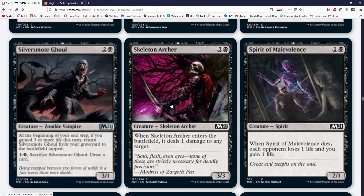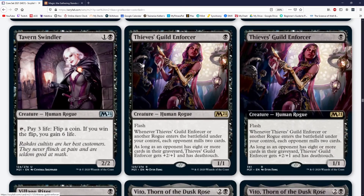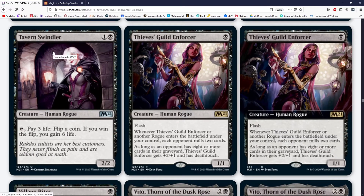Skeleton Archer — limited. Spirit of Malevolence — limited, maybe very very niche budget aristocrat stacks. Tavern Swindler — limited but funny, not a good card. Thieves' Guild Enforcer costs one black for a 1/1 human rogue with flash. When it or another rogue enters the battlefield, each opponent mills two. As long as your opponent has eight or more cards in their graveyard, Thieves' Guild Enforcer gets +2/+1 and has deathtouch.